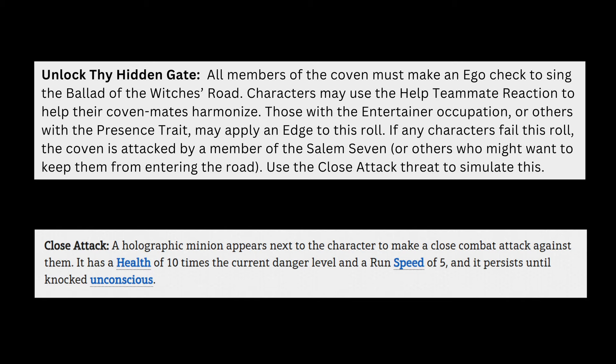For this trial, I've created the following threat, similar to the random threats presented in the X-Men expansion. "Unlock thy hidden gate" — all members of the coven must make an Ego check to sing the Ballad of the Witch's Road. Characters may use the Help Teammate reaction to help their covenmates harmonize. Those with the Entertainer occupation or others that might have the Presence trait may apply their edge to this roll. If any characters fail this roll, the coven is attacked by a member of the Salem Seven or others who might want to keep them from entering the road — use a close attack to simulate this. Once all party members make a successful Ego check, they can then enter the road. Note: this might take more than one round, and the enemies could begin to pile up.